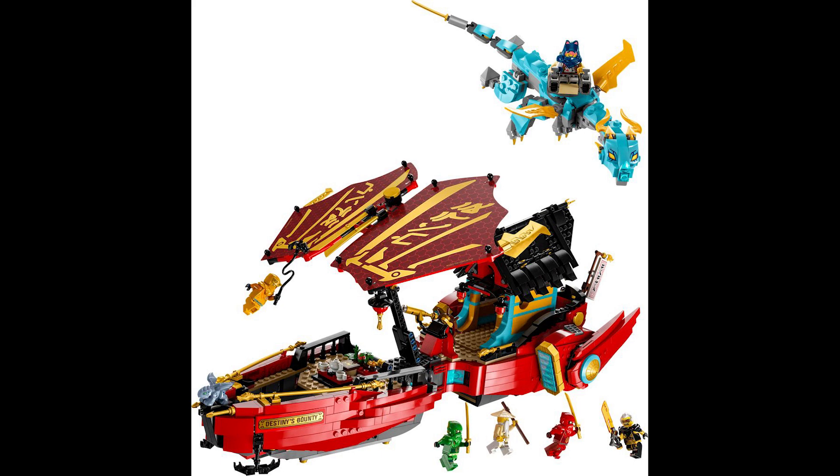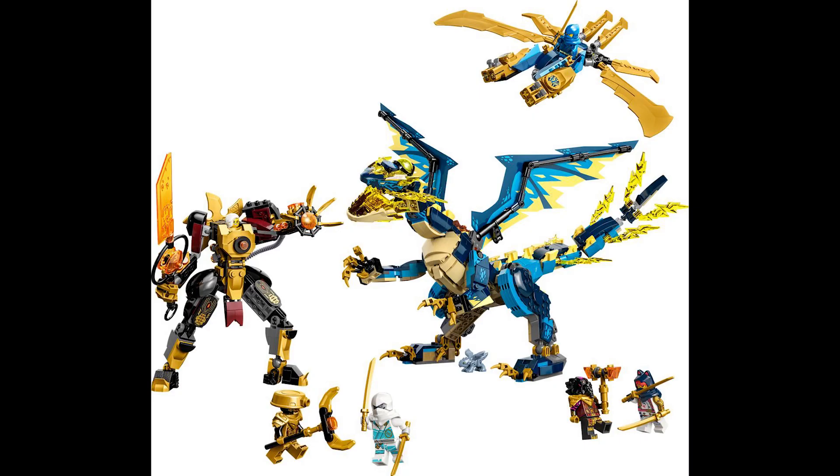You get five minifigures — I believe Sora is the character riding the dragon itself, correct me if I'm wrong in the comments. Then you get Lloyd, Master Wu, Kai, Rapton, baby Ryu, and Aaron swinging down on the Bounty — so actually six minifigures in this set, which is awesome. This definitely also gets my stamp of approval.